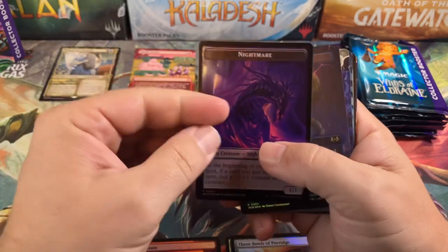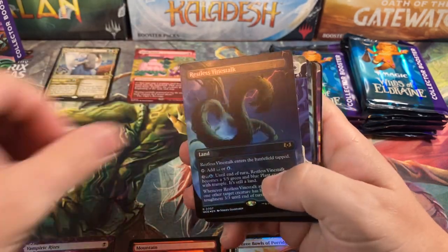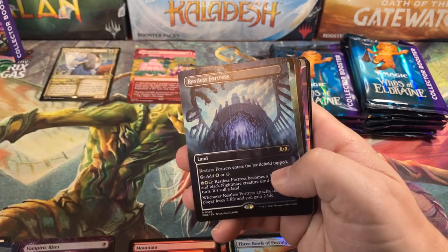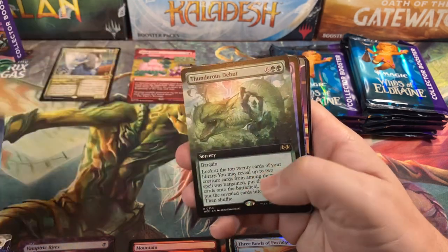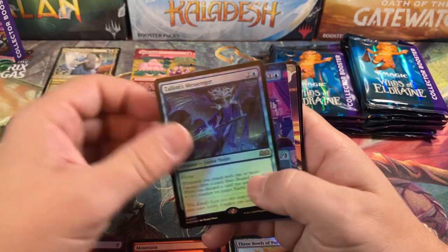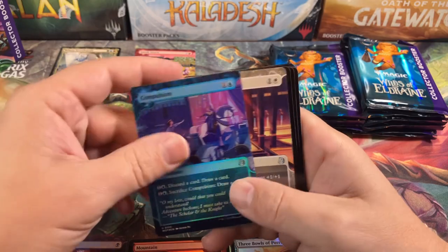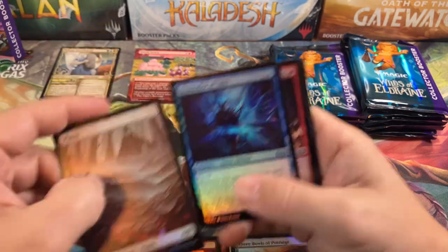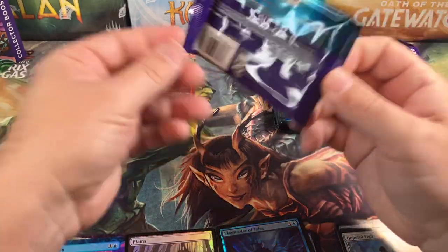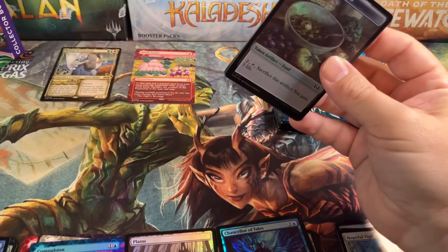Food and Nightmare. We got a Restless Vine Stock, Rest in Peace, Restless Fortress — we're getting a lot of lands here. Thunderous Debut — it did not have a thunderous debut. Illithian's Messenger, Compulsion and Intangible Virtue. That pack was not as good as the first pack — not even in the same ballpark.